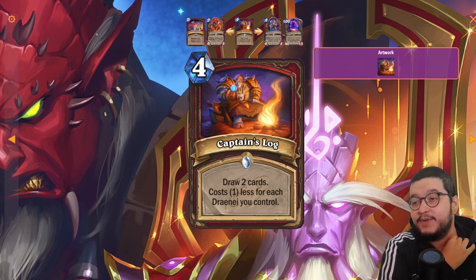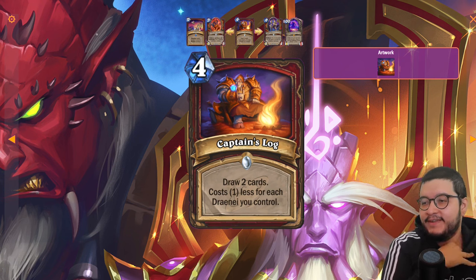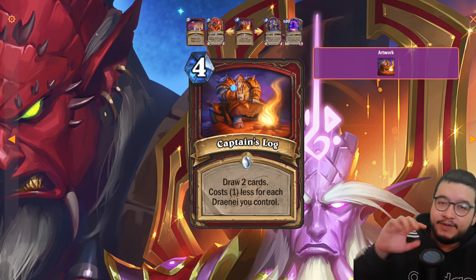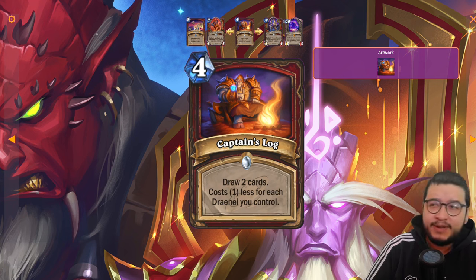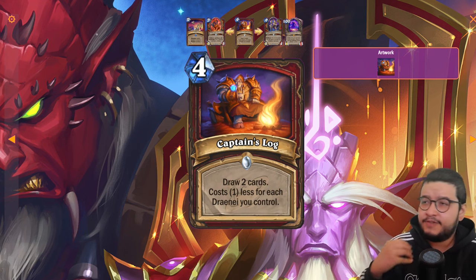Next up we have Captain's Log — a four mana spell that draws two cards and costs one less for each Draenei you're controlling. This is good. Looking at the neutral cards from this expansion there are a lot of cheap Draenei, and a lot of those effects set up future triggers. At worst you play this for two mana — that's Arcane Intellect. Seems like an auto-include for Draenei Warrior.